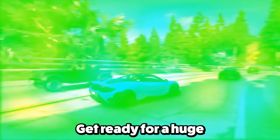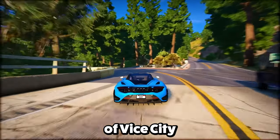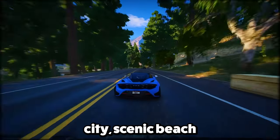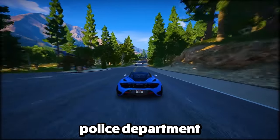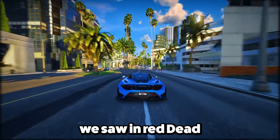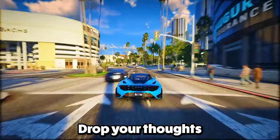Feature 16: Get ready for a huge and diverse map. GTA 6 covers the whole shebang of Vice City and its surroundings, offering tons to explore — the bustling city, scenic beachfronts, Everglades-like grass rivers, the charm of Florida Keys, and the quaint Port Gellhorn. Port Gellhorn even gets its own police department, showing different areas with their own rules, kind of like Red Dead Redemption 2. Where's your first stop in GTA 6? Drop your thoughts in the comments.